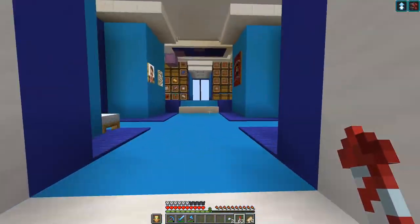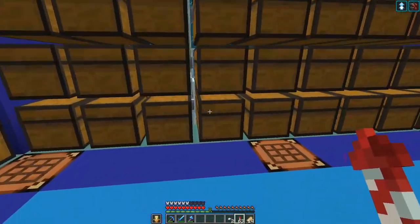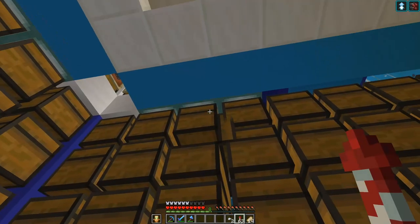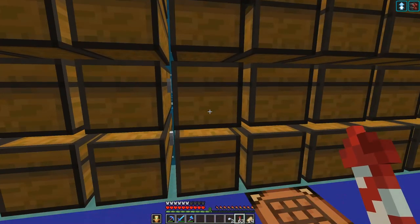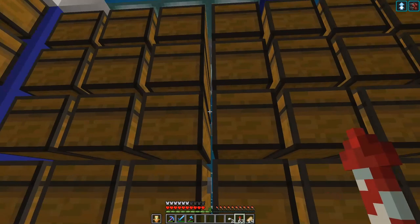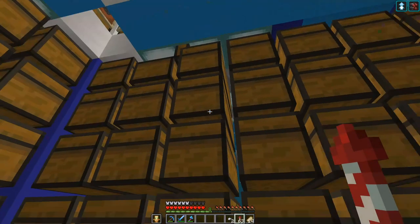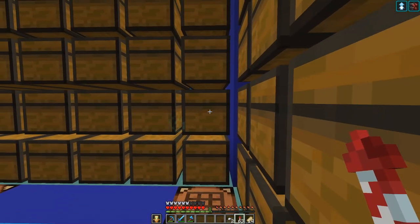The first thing I want to take a look at today is the iron farm, because check it out — this is where I store my iron blocks. We're basically almost out of iron, it's getting dangerously low. I've only got three or four, five double chests of iron blocks — I'm starting to get the shakes. It's getting real.